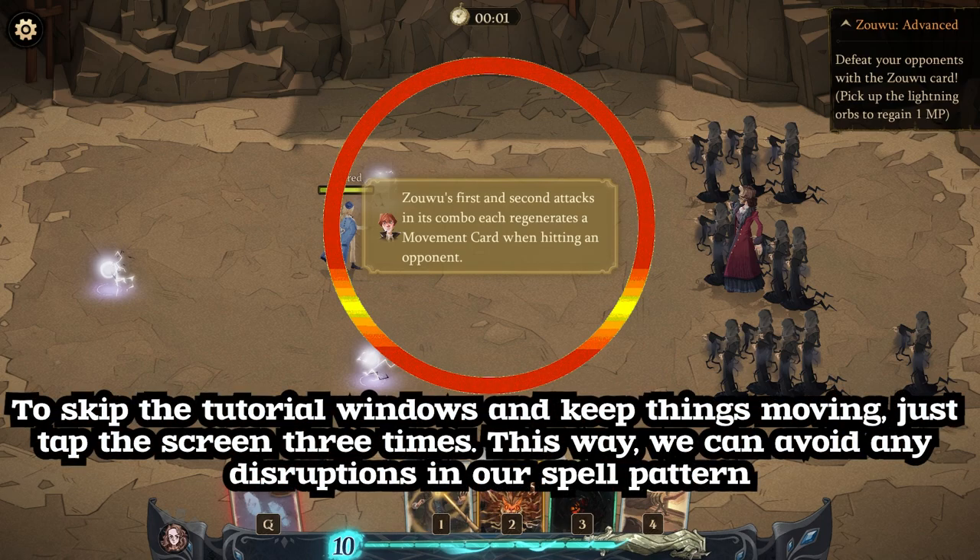To skip the tutorial windows and keep things moving, just tap the screen three times. This way, we can avoid any disruptions in our spell pattern.